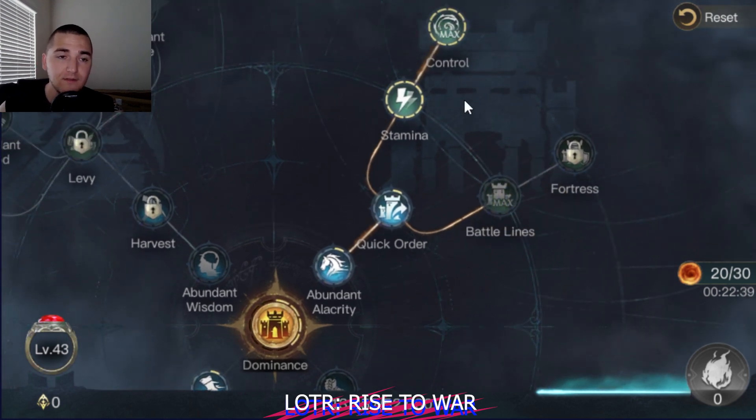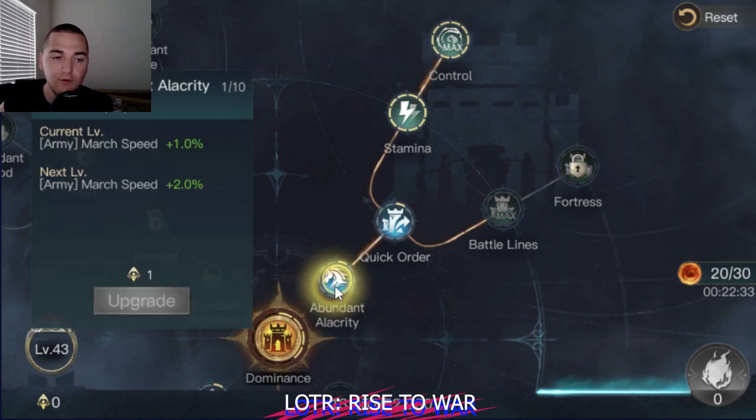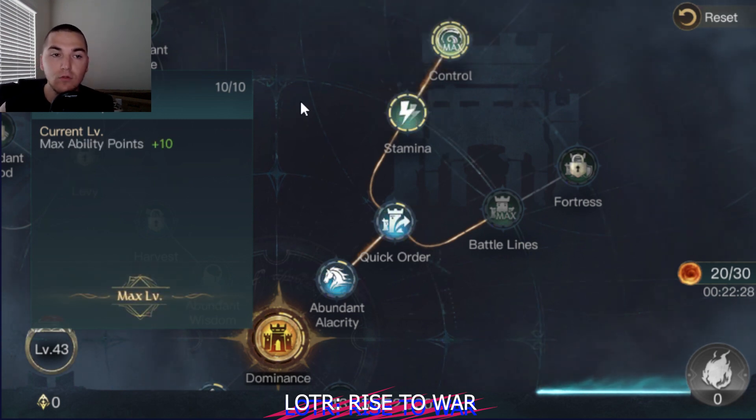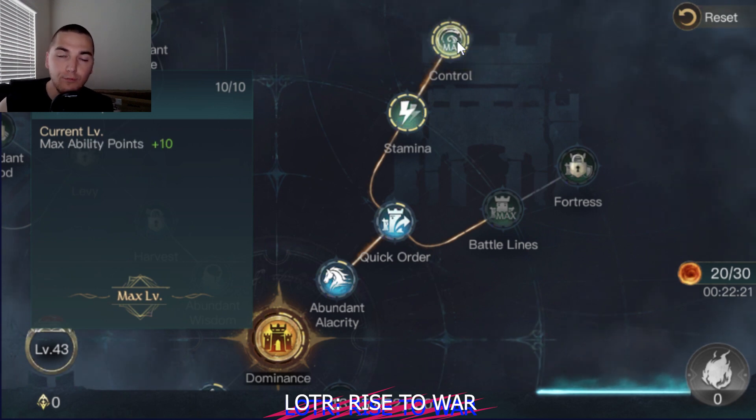The first thing you're going to do with your ring skills is somewhere in the middle of day one, you're going to be ring level 10, which means you can grab one point here and one point here. You won't be able to unlock stamina and control until ring point 11 and 12. By the time you hit ring point 11, you've put one point in stamina, then put all the rest of your points into control. This is going to increase your max ability points by 10 and also increase your regeneration rate for ability points.